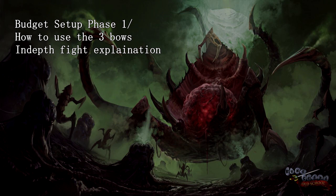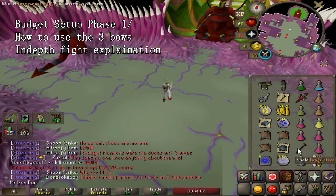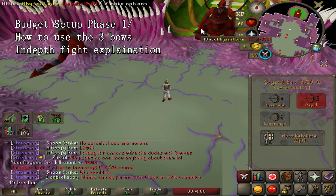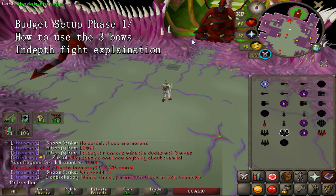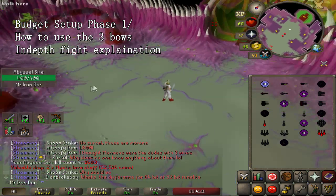For the budget melee setup fighting demonstration, the main thing I want to cover is how to use the Crystal Bow, which is an amazingly good method over the Blowpipe — you'll save a ton of run energy and kill the respiratory systems faster. To start, wake up the boss with a Crystal Bow hit. Once it wakes up, immediately rush the boss with your Shadow Spell. Wait until it says it's disorientated if you're not using Barrage, since lower-tier shadow spells aren't 100% guaranteed.